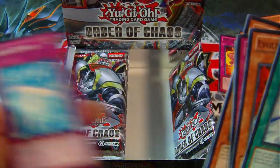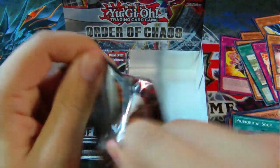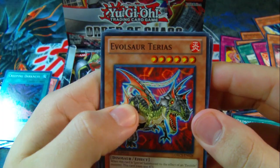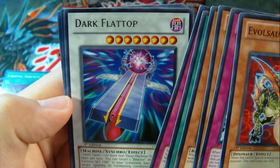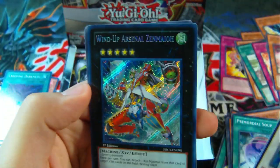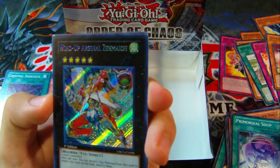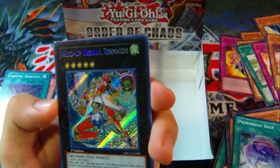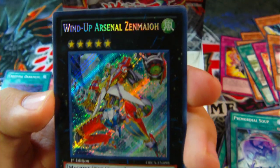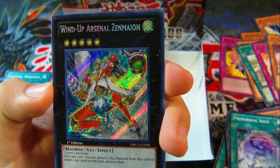And a super Creeping Darkness, and Splash Capture. Evulsor Terrace, Dark Flat Top — and a Secret Rare Wind-Up Arsenal Zenmayo! Awesome — at least I got a Secret Rare. Two Level 5 Monsters, and once per turn you can detach one XYZ material from this card to target two set cards on the field and destroy them. Pretty awesome. He looks pretty epic too. Wind Up Arsenal Zenmayo.